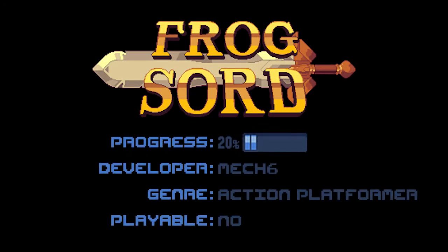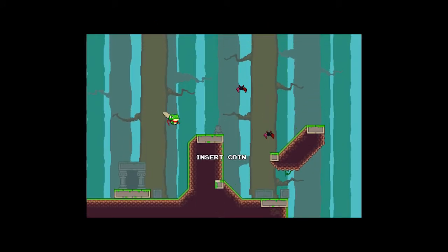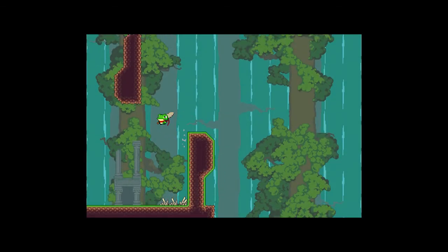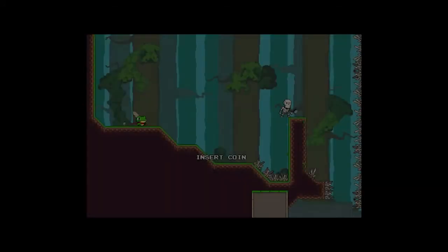Now let's take a look at Frogsword. Frogsword is being developed by Mech6 Games. And yes, there is no W in Frogsword — that is intentional. It pronounces the same way either way: S-O-R-D or S-W-O-R-D. It works out.